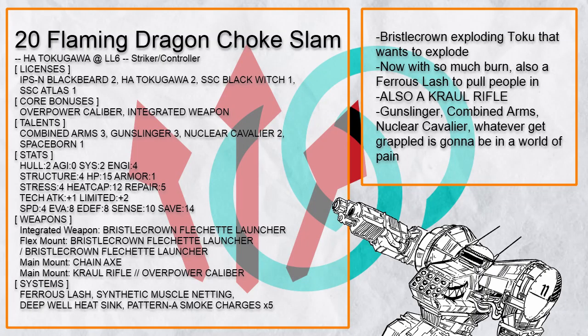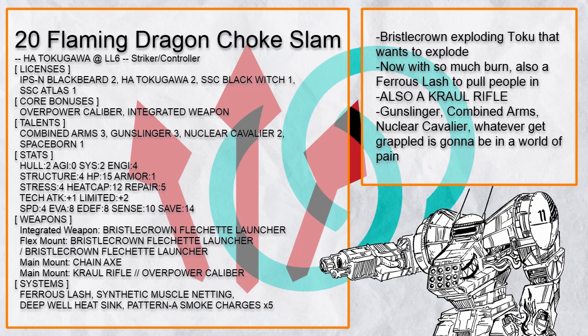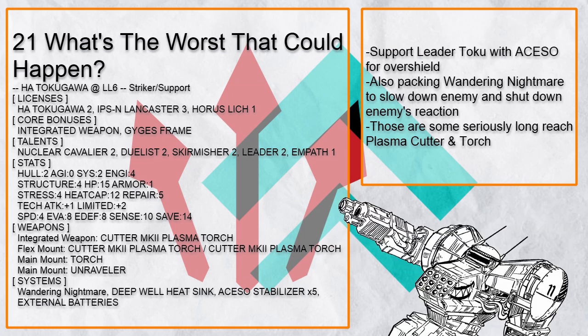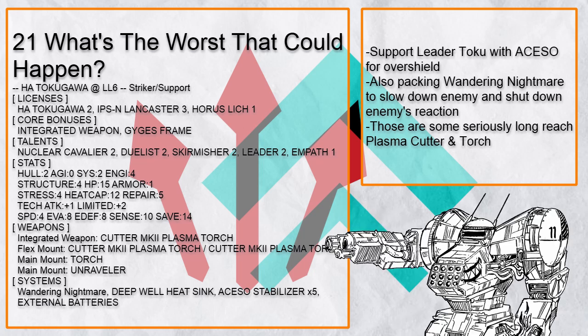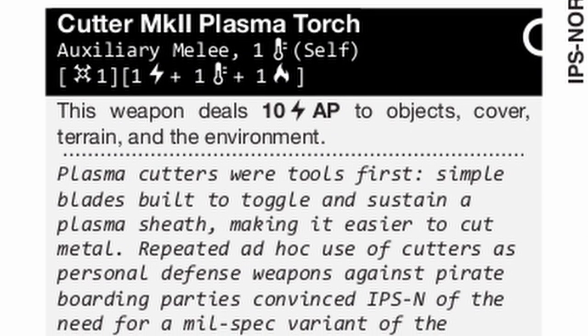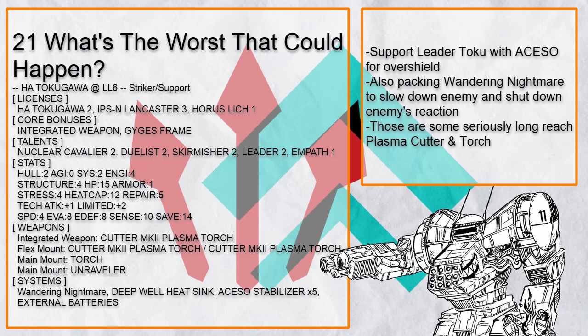This is Flaming Dragon Choke Slam, a bristle crown Toku — very simple: you hug someone and explode until they die. You have ferrous lash to yeet people closer to you, and smoke charges for more cover. Moving on to the support: this is What's the Worst That Could Happen, a normal Tokugawa with some support tools duct taped to it. Plasma cutter is just very good at cutting up both people and cover, and gives off heat and burn on its own before limit break. Asso is good at providing overshield and support, while wandering nightmare stops reaction enemies like archer to just stop functioning.